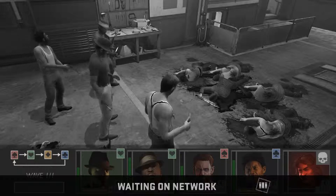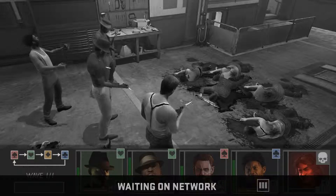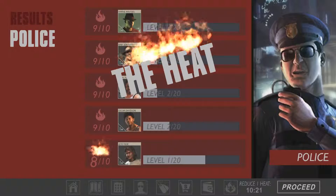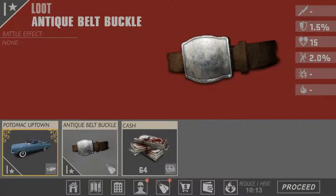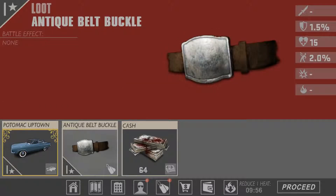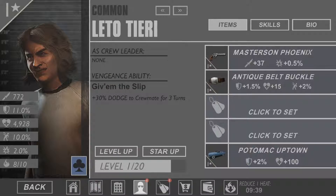Let's see what we got — we got a car. Battle effect as defender: 2% chance to gain 5% dodge for 2 turns. As defender — what is that supposed to mean? And that's an item — let's equip it. Since everybody's attacking that same guy for some strange reason, I'm gonna give him the loot.